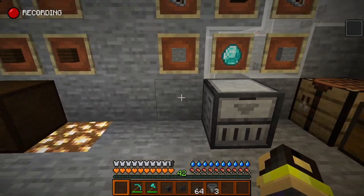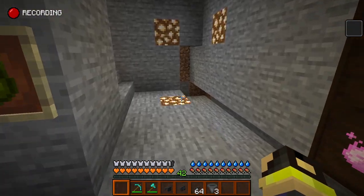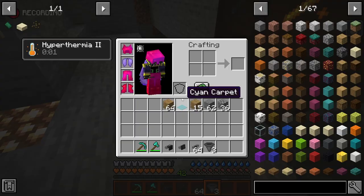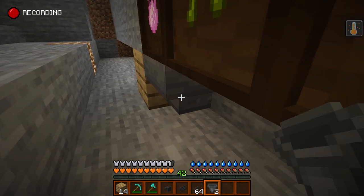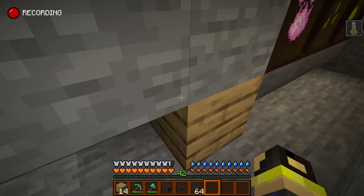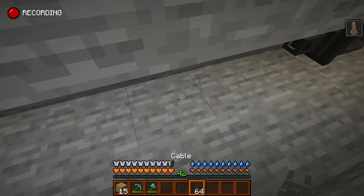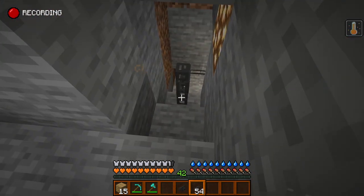The stuff in here is from the tutorial video - it won't work that way. I'm heating up, I think I need something to drink. Let's try this way instead. We'll grab a block of wood, put one hopper there, one hopper there, and one hopper there - so they're all going to be pulling materials. Then we remove this block, grab an importer, and put it there.